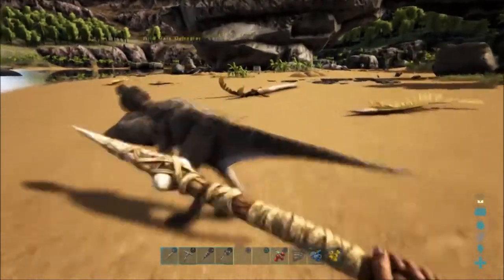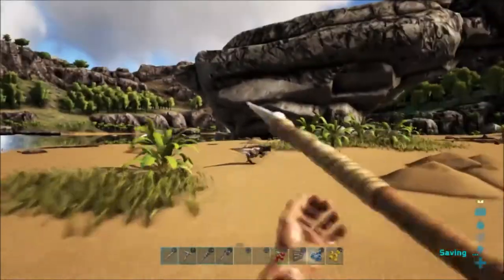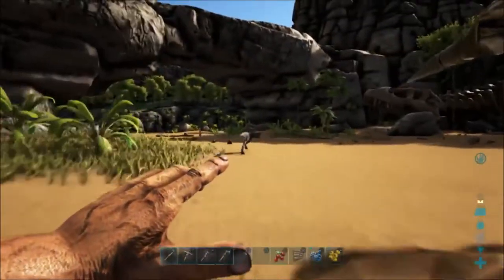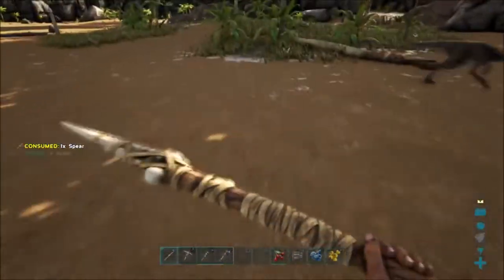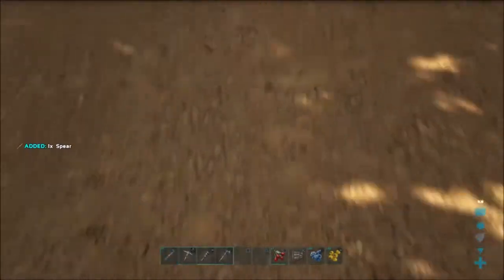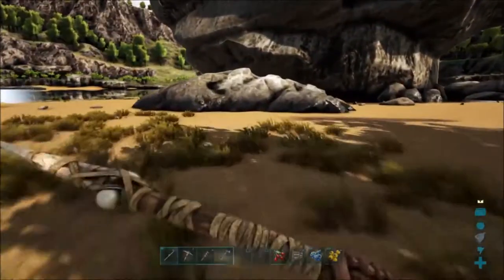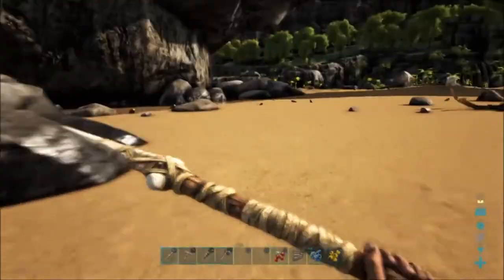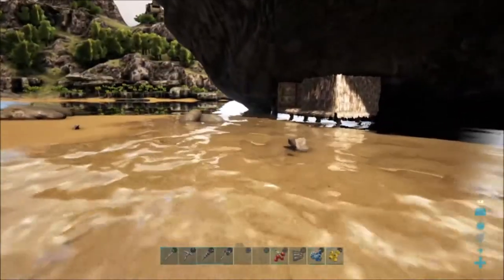I think I'm going to go ahead and kill this guy if I can keep up — they run really fast. It was worth a shot. So we used up a spear; the left trigger will actually throw the spear, but it was worth a try. There are plenty more materials for spears.